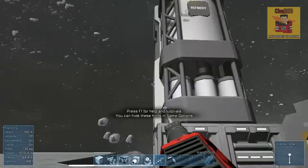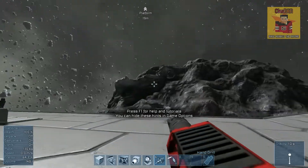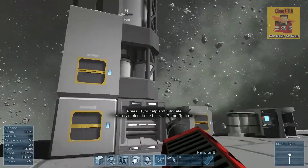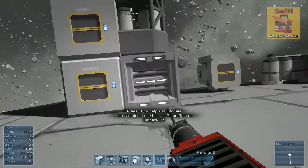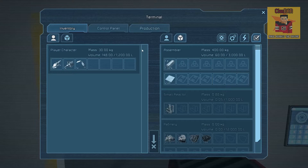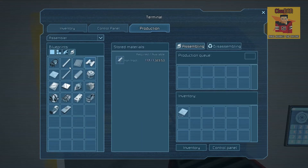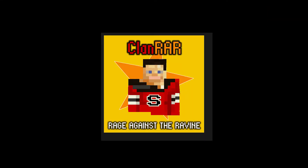So this is essentially the basics to Space Engineers. I'm not going to go into making things today — that will be for another time as it takes a very long time in single player. The basis is: mine the ores, go into the refinery, refine them, then assemble the parts you need. Thanks for watching guys, and I'll see you in the next episode.